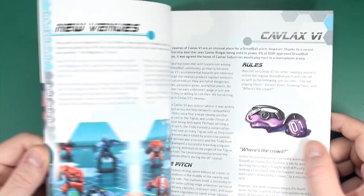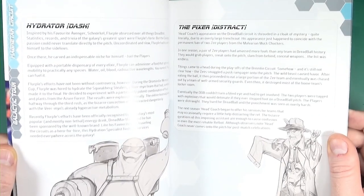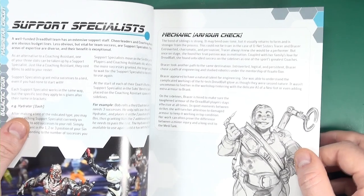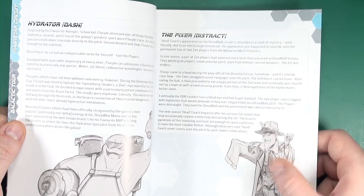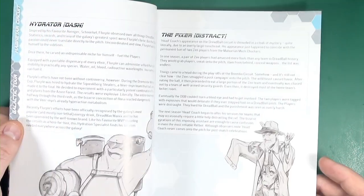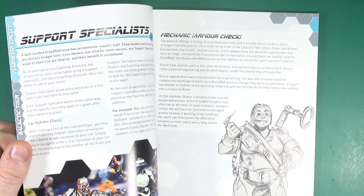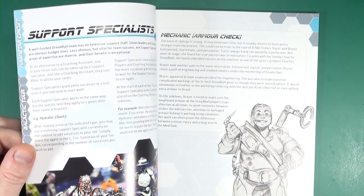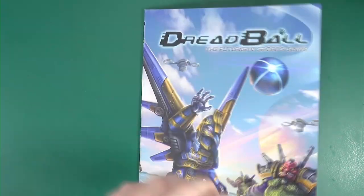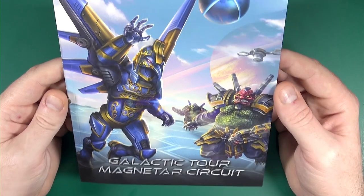Apart from the teams and the new venues, there are also new support characters. We have the hydrator, the fixer, and the mechanic. These give you bonuses to checks — armour check, dash, and distract checks. You don't have to use these figures but they're really nice. They give you new coaching staff to add to your teams, good for supplementing something your team is lacking, or if you're already good at something, a good way to generate fan checks. That is the Galactic Tor Magnetar Circuit book.